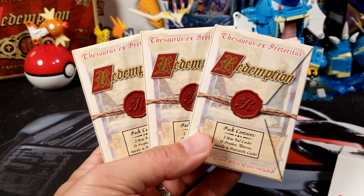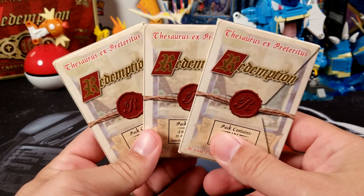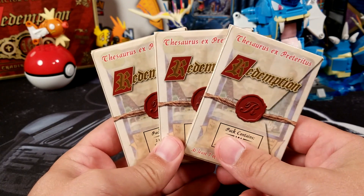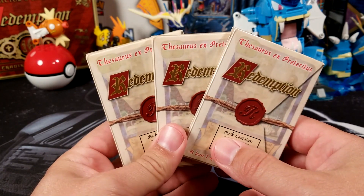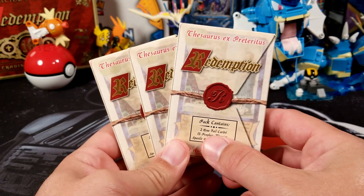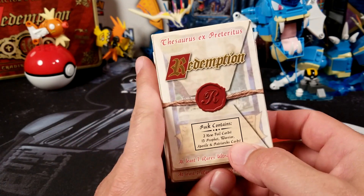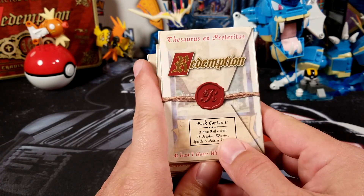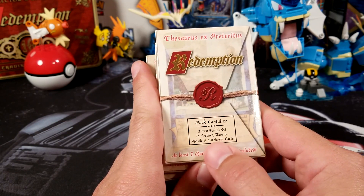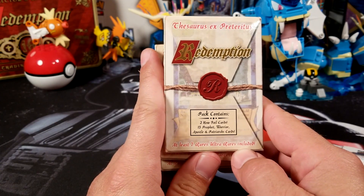Welcome back guys, and today I'm opening some more Redemption. This set is actually the first set that was printed after I stopped collecting Redemption cards and stopped playing. I think I may have bought a few of these because they finally did foil cards in Redemption and I was really excited about this set. Each box has two foil cards and then 13 assorted cards from Prophets, Warriors, Apostles, and Patriarchs, and at least seven of those are rare or ultra rare.